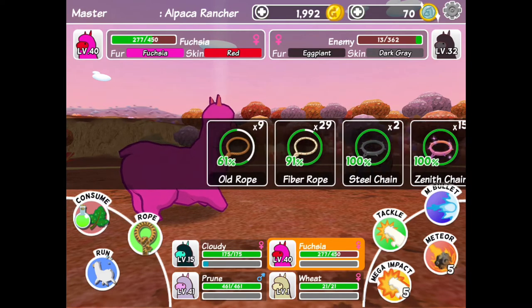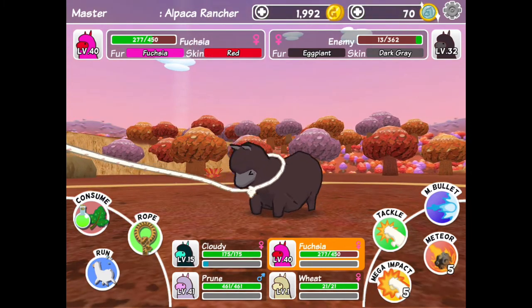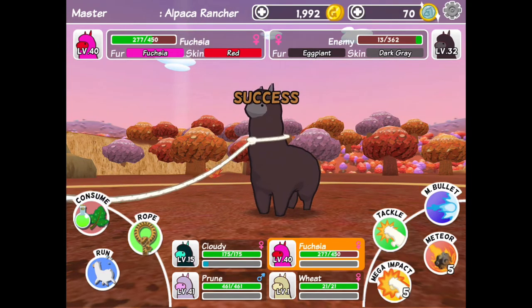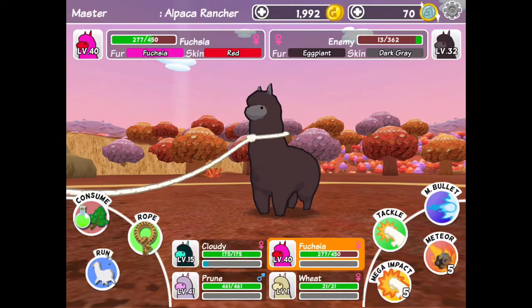I'm going to use a fiber rope because it has a great chance, and I almost have 30. With my luck I got a success! I'm just going to name it Eggplant — I didn't really think much about the name because I'm just going to sell it, and that's the name of its fur.